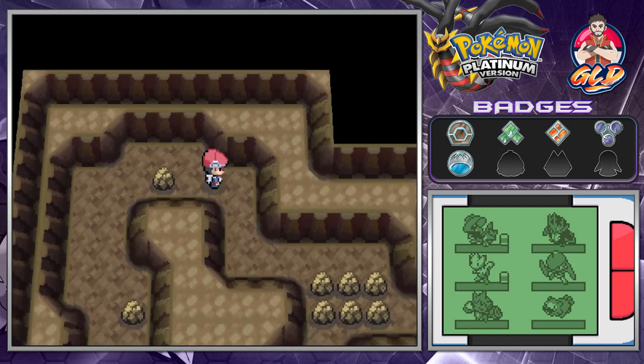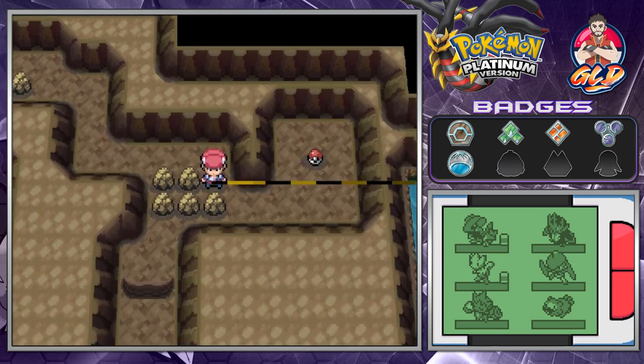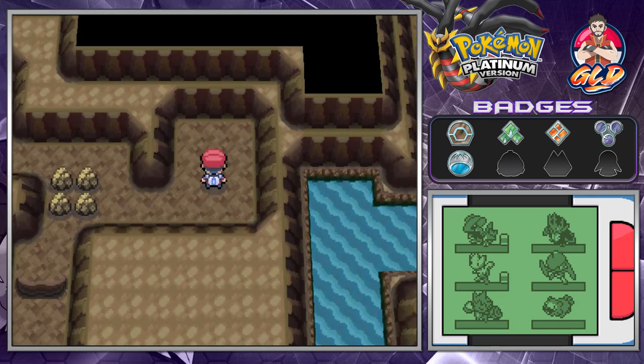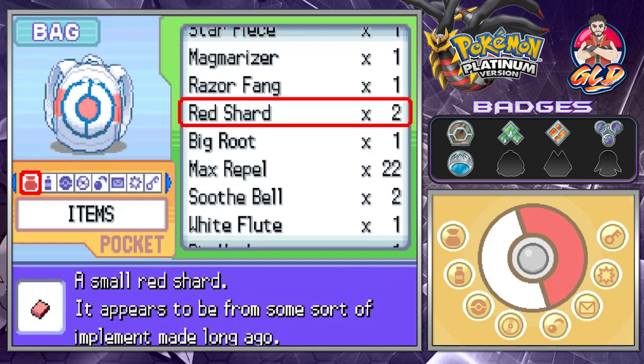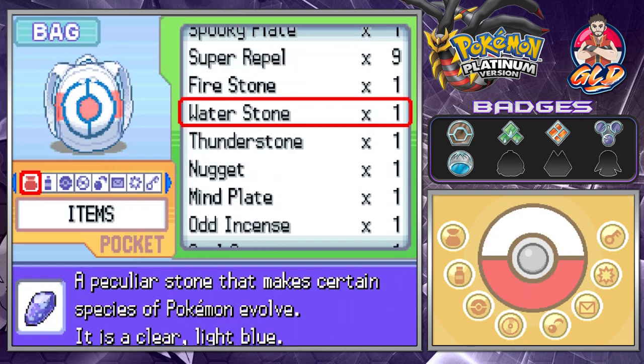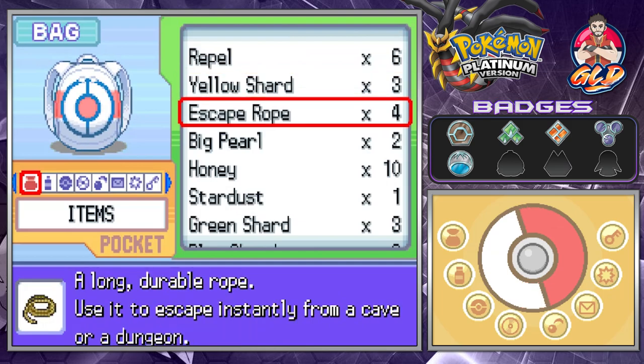We do need a Pokemon with Rock Smash - whoever made this is just a cruel person. Here we have the Luck Incense. Let's use an escape rope - we have four escape ropes. Okay.